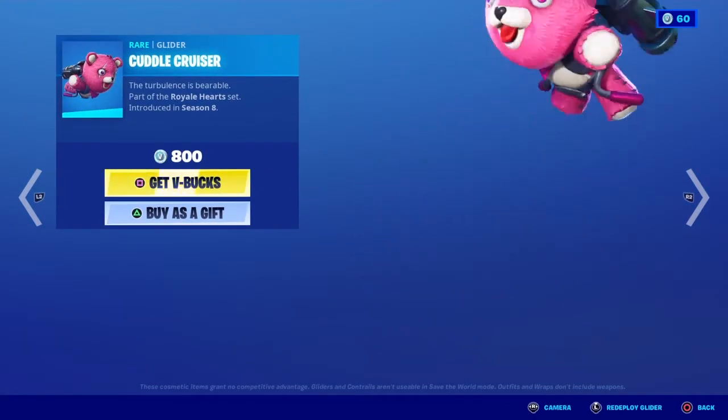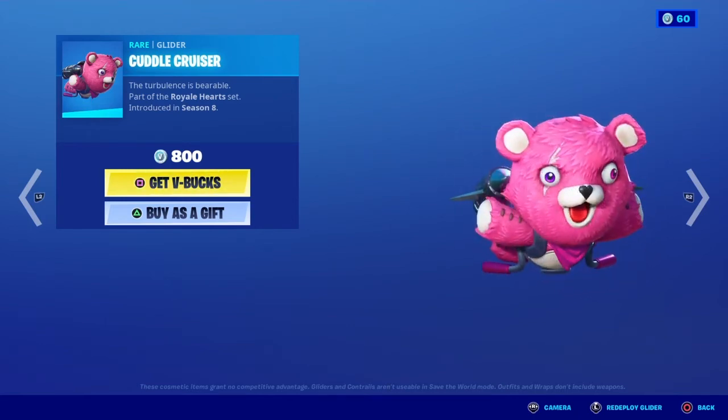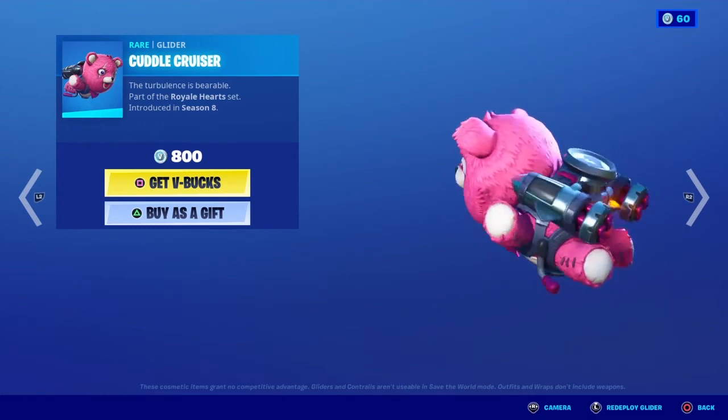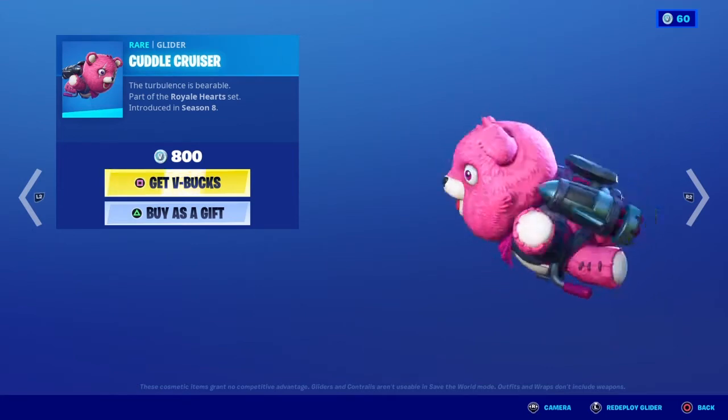Moving on, we have Cuddle Cruiser — 'The turbulence is bearable.' What a pun. This glider is part of the Royal Heart set and was introduced in Season 8. It costs 800 V-Bucks, and this is the glider — it's a teddy bear with a jetpack.